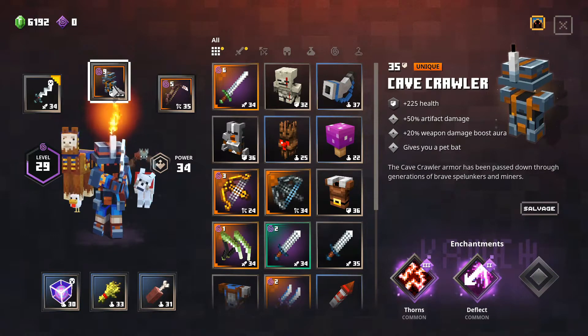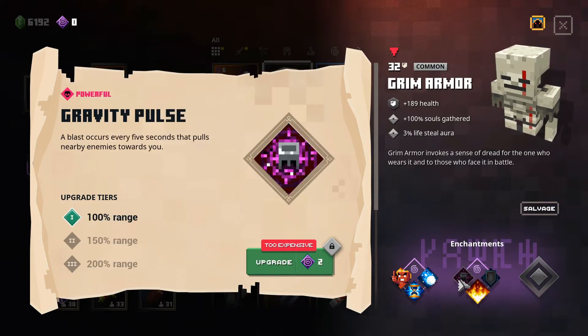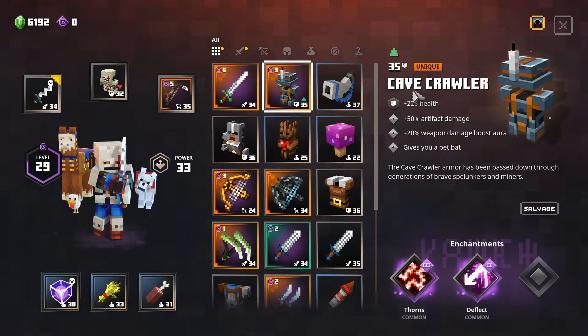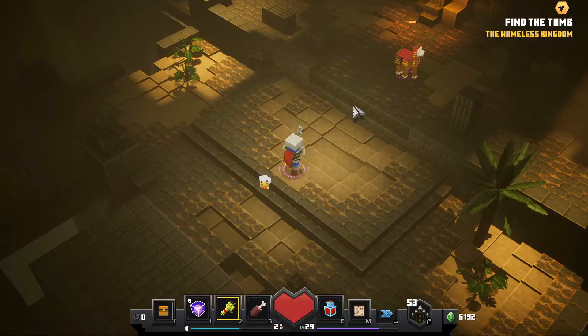The new armor has 189 health — I've got 225 on my current one so health goes down, but it gives plus 100% soul gathering and three percent life steal, which is actually pretty good. It's also got the Protection enchantment which reduces damage taken. We've also got a Snowball artifact. For the soul knife — it does 109 damage which is more than my current weapon, it's got a thrust attack, plus two soul gathering, and two sets of enchantments.